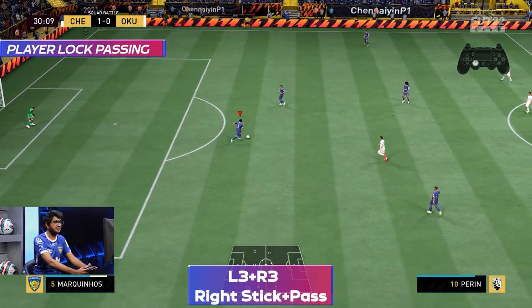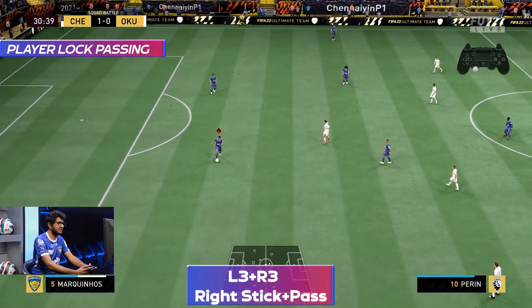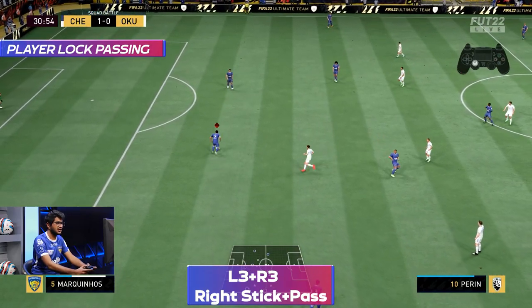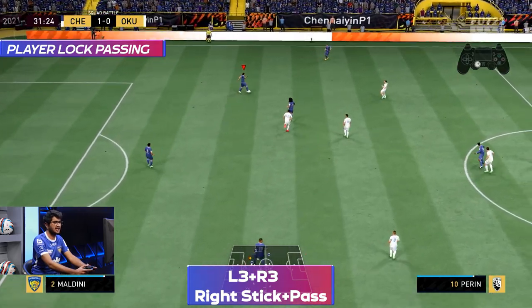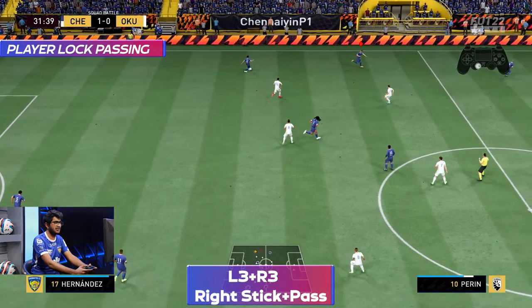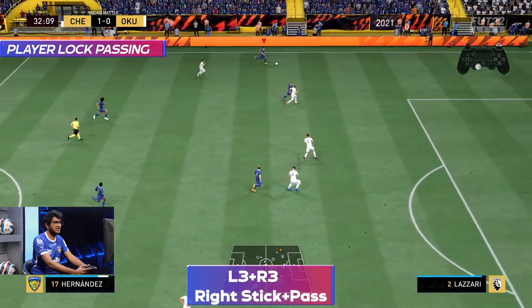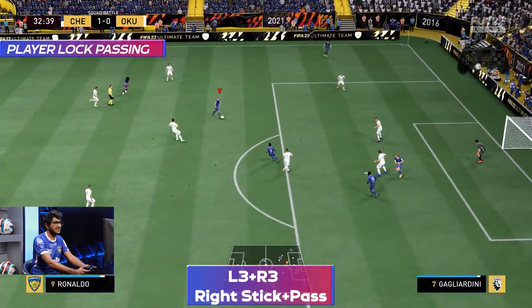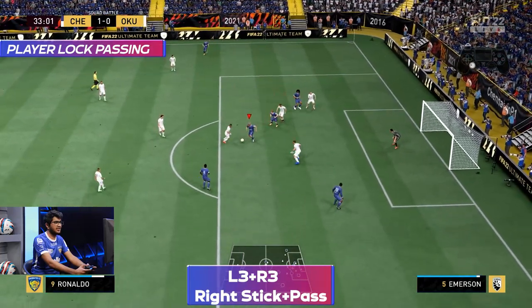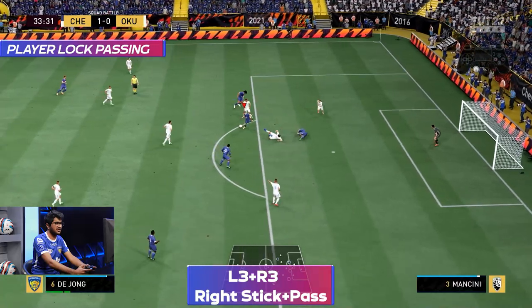Let's start with the very first point: player lock. This feature was added into FIFA a couple of years ago and I believe it's one of the best features of the game. To do this, simply click both sticks — L3 and R3 — and a diamond will pop up on your player. From there you can flick your right stick to select your preferred player and ask for a normal pass or a through ball. Right now I can see space down the wing, so I run down and select my striker and ask for an X pass when he's free.